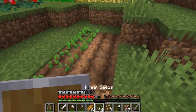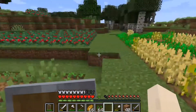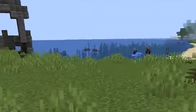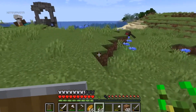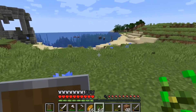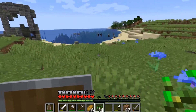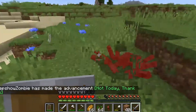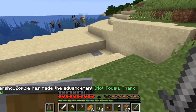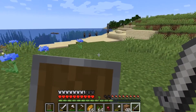Creepers everywhere here. Wait, creepers don't die in sunlight? No, they don't. What the hell, what is that? Those are Raiders. I don't know why they're here - normally you'd find them at a village. They're actually stealing our boat! They have an enchanted crossbow - they're really strong, so be careful. Ouch!